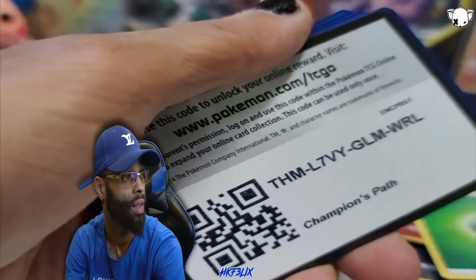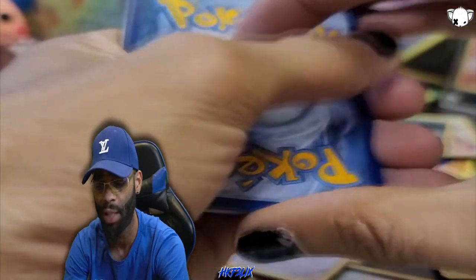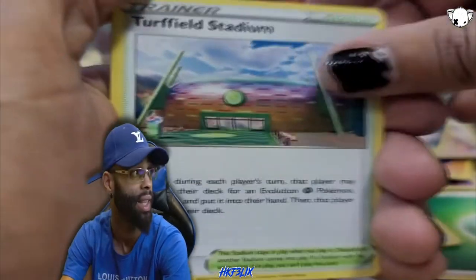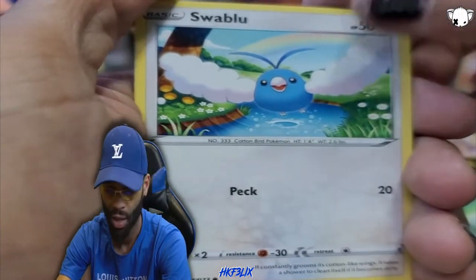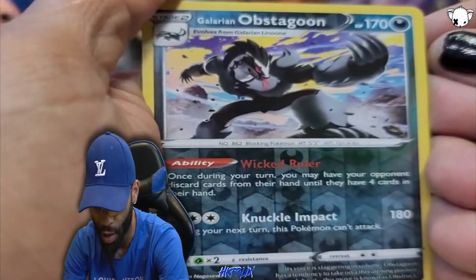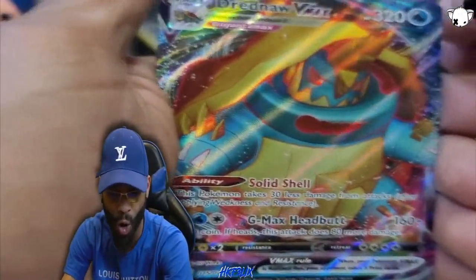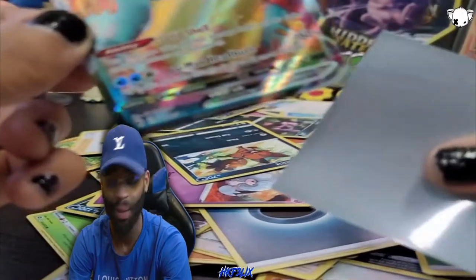These guys are really giving it to us - 30 packs in. We got this, we're just going with the flow. Dark energy - dark energy is always blessing us with something great. Hattrem, Vulpix, Swablu in the river. We got the beautiful Eevee, the Nickit, and a Galarian Obstagon reverse holo. What are they blessing us with? The Drednaw V-MAX!